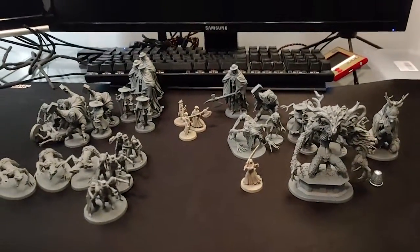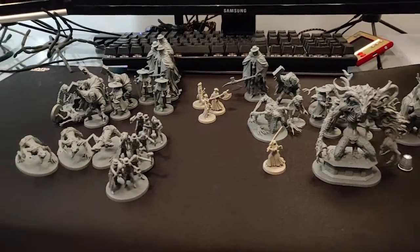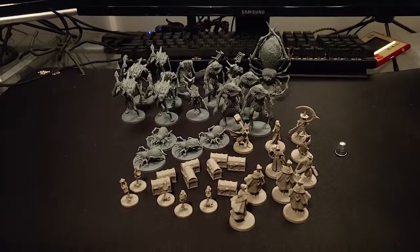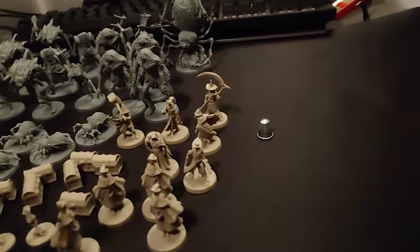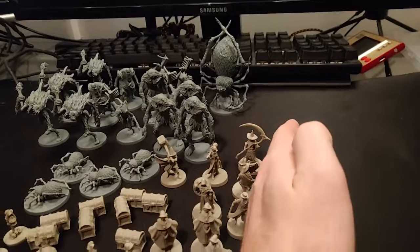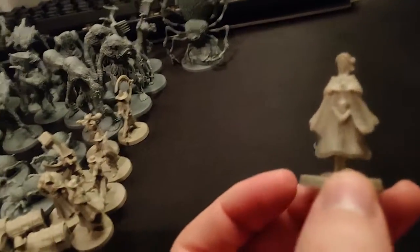So that's all the minis from the core box. One more thing — it does actually come with little colored discs for the players that you can put on the bottom to show who's who. Little counter bases — quite cool. So here are all the miniatures in the Blood Moon box. I think this is the Kickstarter exclusive box and it has quite a lot of minis.